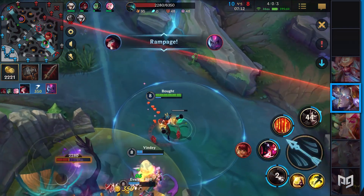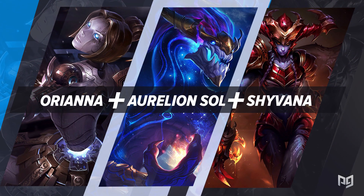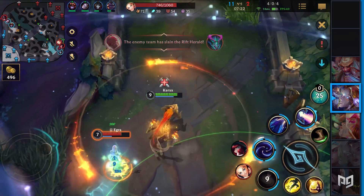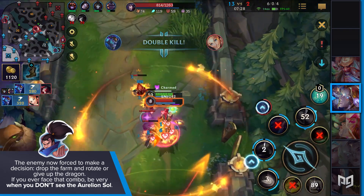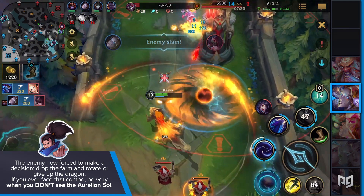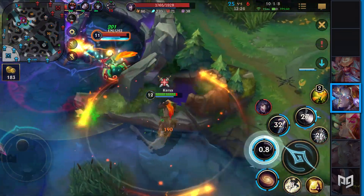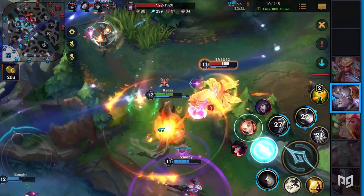For something more exotic: Orianna on the Baron lane, Aurelion Sol on the middle lane, and Shyvana in the jungle. This combination wants to get the jungler everything. There is no way Shyvana gets invaded with that combo. It's almost certain you'll get the first dragon, as Orianna can hard push the lane, forcing the enemy to decide between dropping farm to rotate or giving up the dragon. Be wary when you don't see the Aurelion Sol — he can fly in with an enormous star and stun your entire team. You have to set up proper vision beforehand. Once stunned, Orianna will make very quick work of you, and then Shyvana can do what she does best: take down any objective in her way.